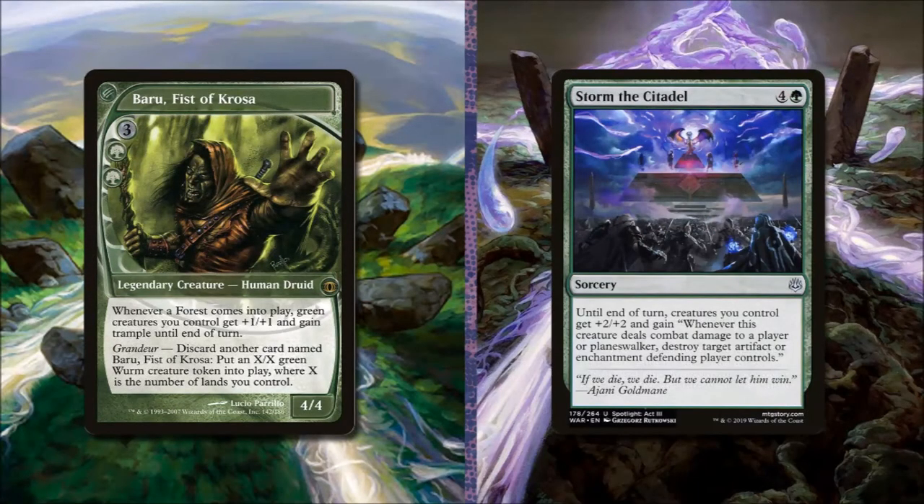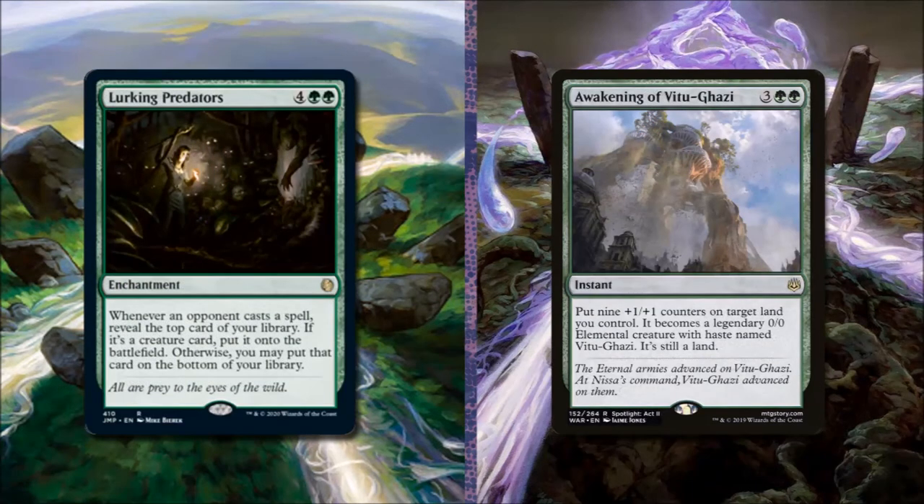Baru, Fist of Krosa costs 3 and 2 green — whenever a forest comes into play, all green creatures we control get +1/+1 and trample until end of turn. To add him we remove Storm the Citadel. Lurking Predators costs 4 and 2 green as an enchantment — whenever an opponent casts a spell we reveal the top card of our library; if it's a creature card we put it onto the battlefield, otherwise we may put it on the bottom of our library. To add it we take out Awakening of Vitugazi.